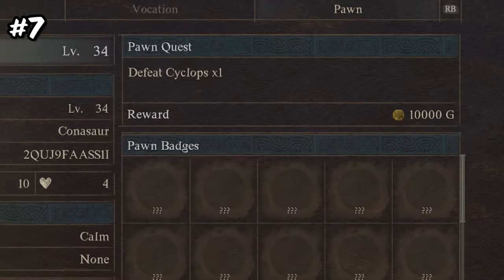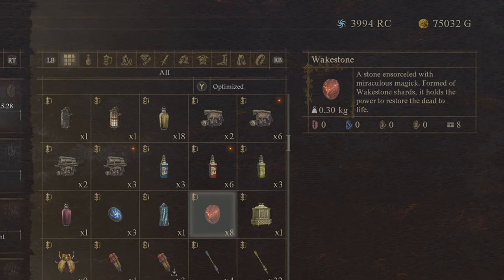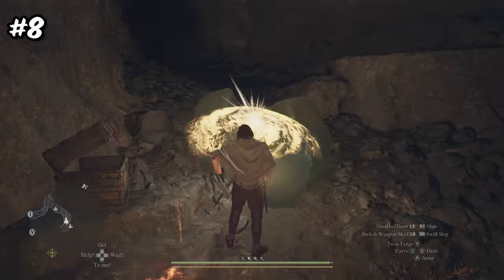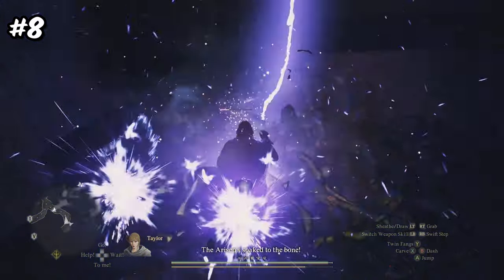Number 7: complete pawn quests then switch out that pawn for one with a new quest. This is good for collecting items like wake shards along with gold. Number 8: make sure to carry a couple spell books on you because you can use these on slimes. This is extremely useful for classes that don't use magic — one well-placed flame or lightning book will take out a whole group of them.